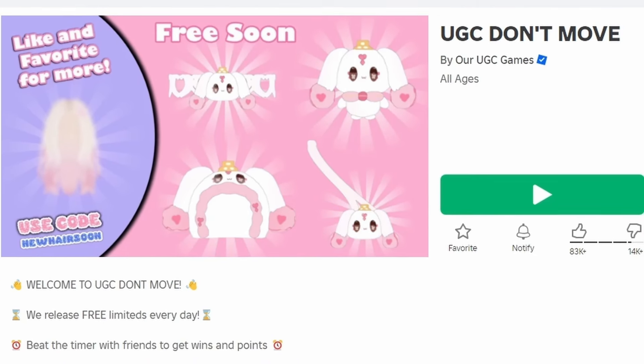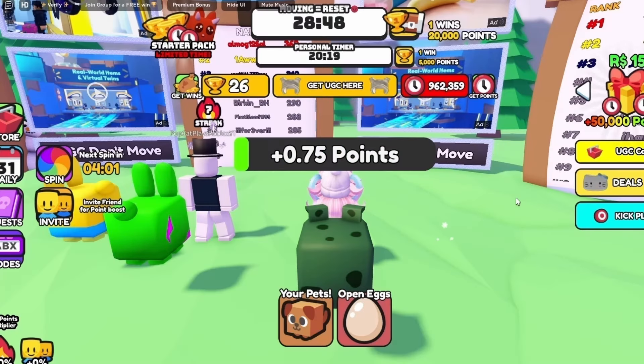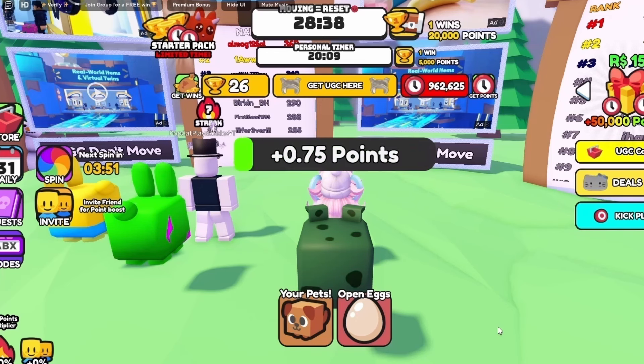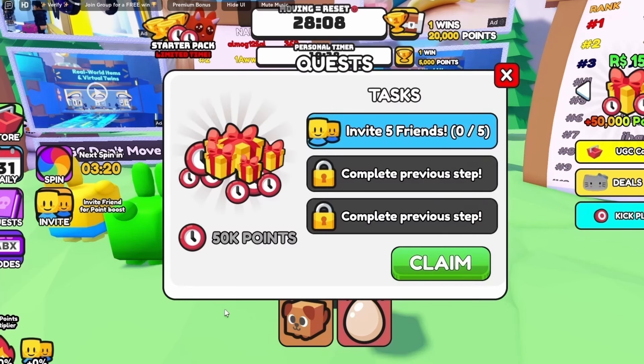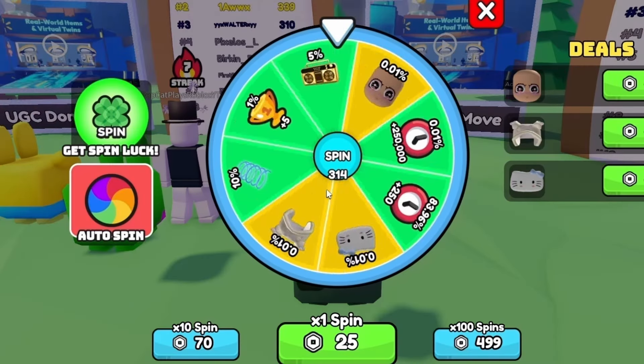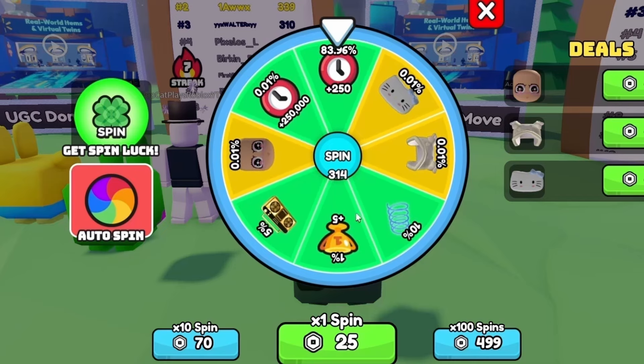To get this new free item, join UGC Don't Move. It costs 7 million still-points, so to get more points just stand still and let these timers reach zero — if you move, they both reset. You can also pop bubbles that randomly appear on the screen for more points, complete quests, and spin the wheel for more points and a chance to win free UGC.